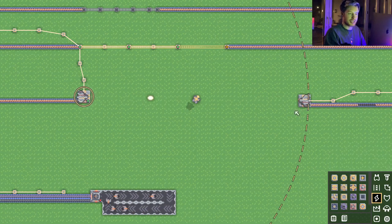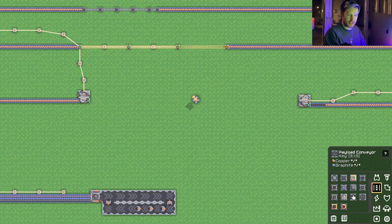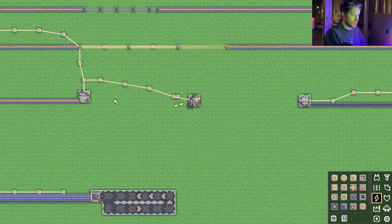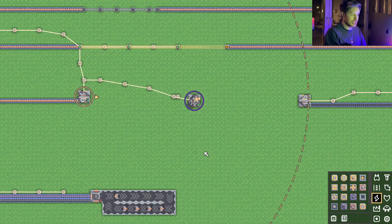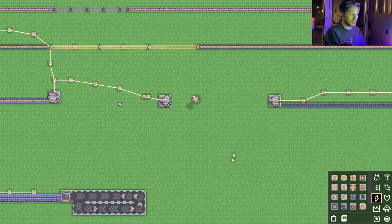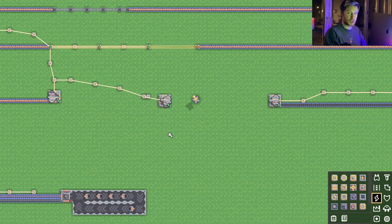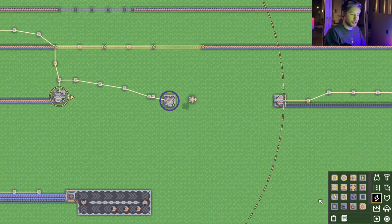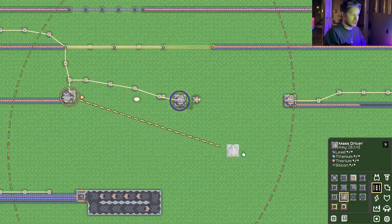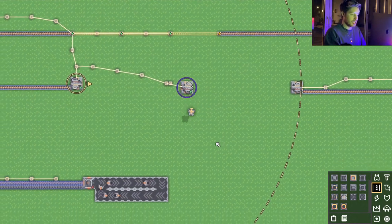To stop sending, click the input and then click the output again. We can also chain mass drivers: place one down, connect it up, click an input, click the output, click the next input, click the next output, and it'll start sending down the chain once filled. Quick tip: click an input and go to the mass driver option to get a yellow line showing you exactly how far the range reaches.